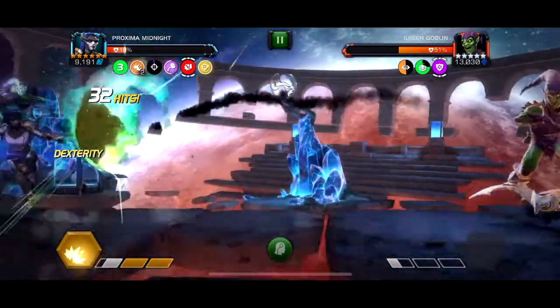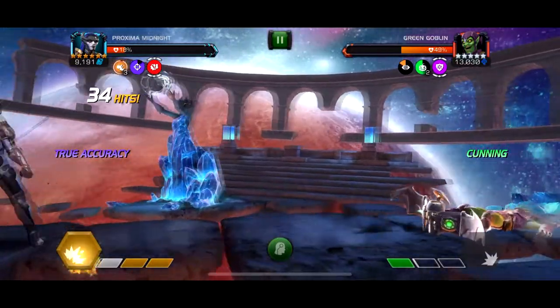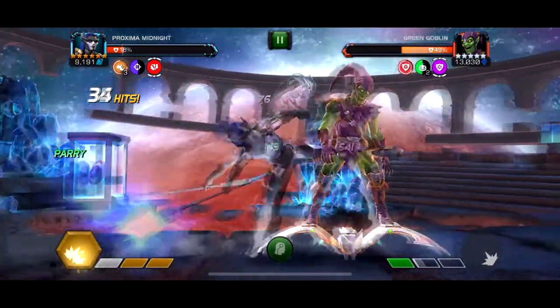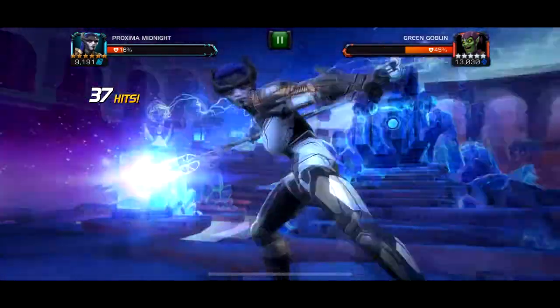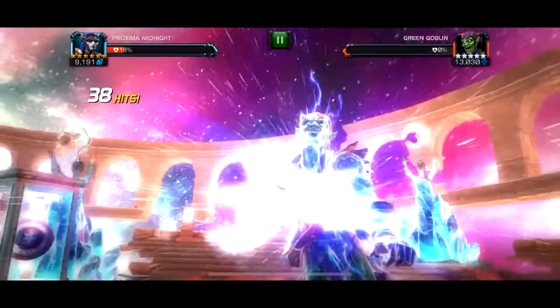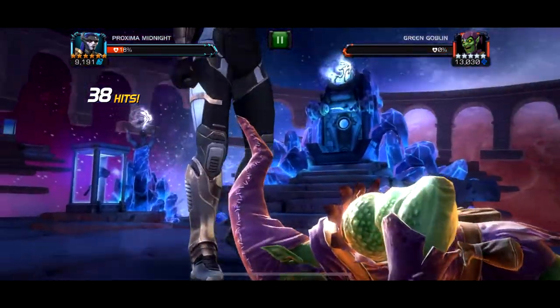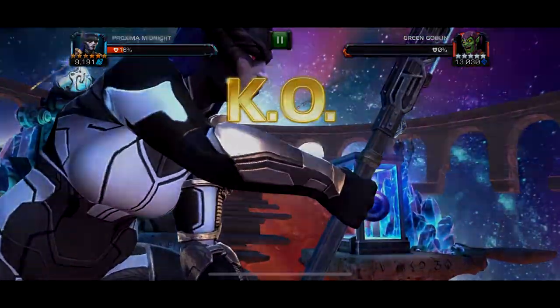I have this purple safeguard thing when I block energy attacks with Proxima — I really don't know what it is but whatever. Let's get the special three — and we got it! Act 5 is done! I can raise my hand to the sky. I never want to go into Act 5 again, thank God.